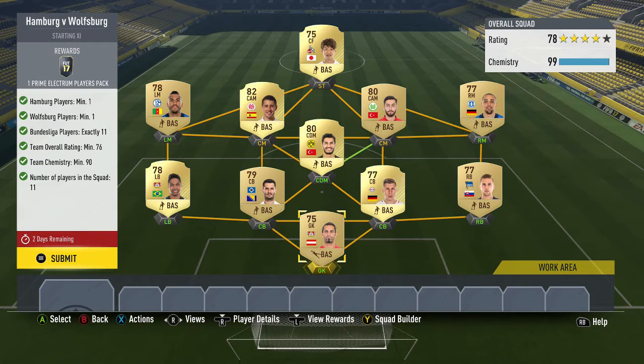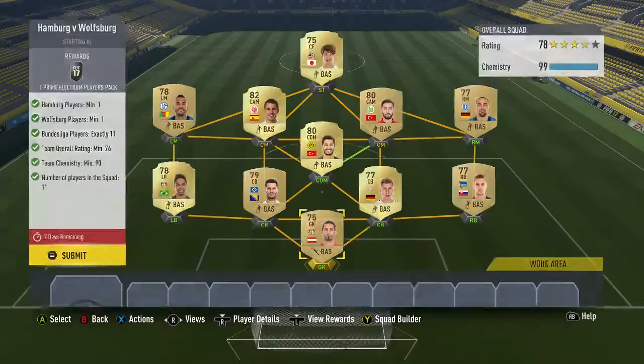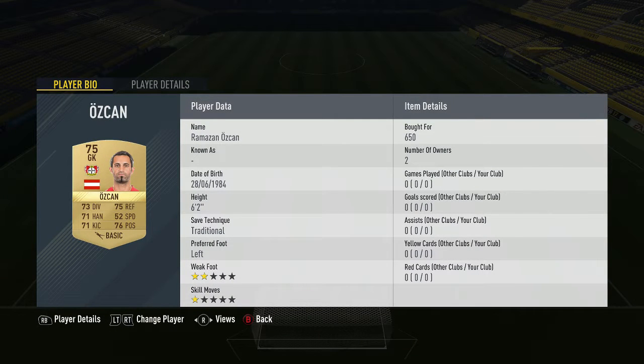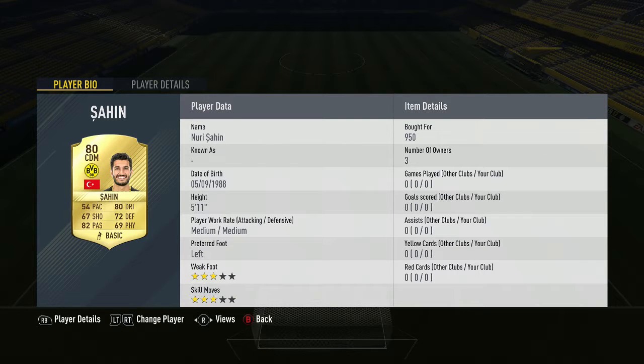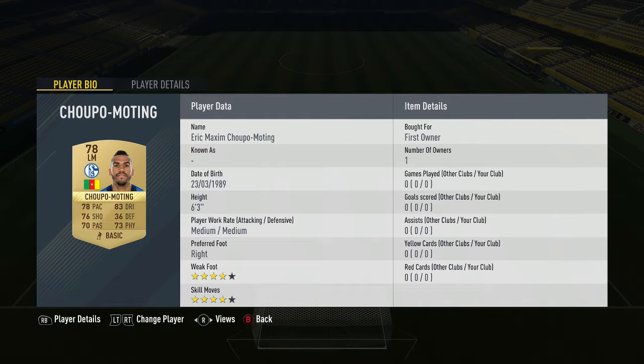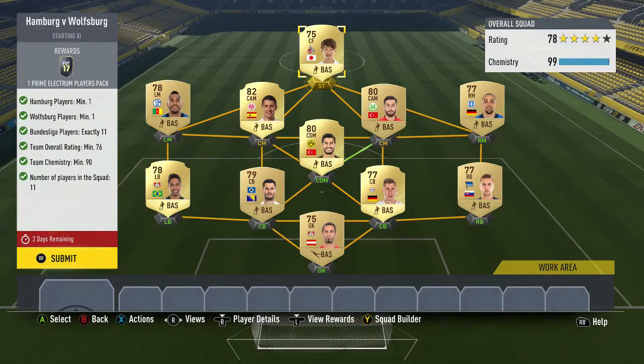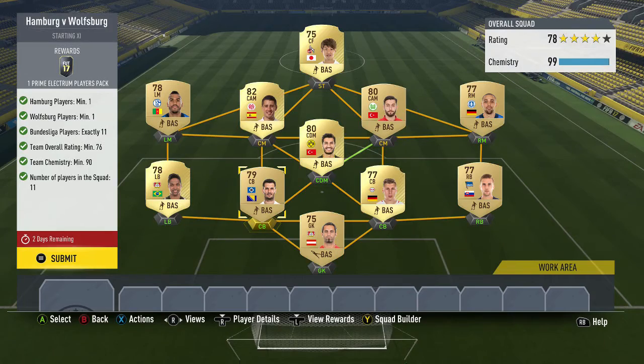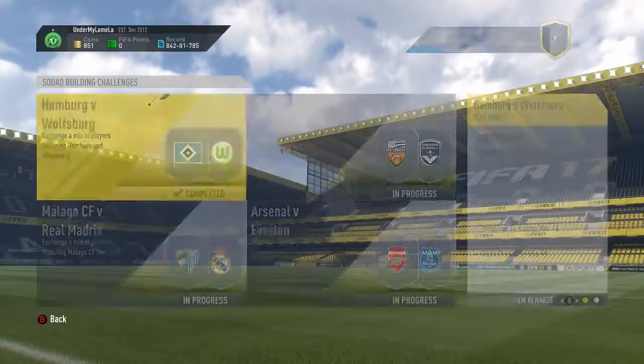This one was pretty easy. Hamburg won, Wolfsburg won, Bundesliga 11, 76 rated and 90 chem. I've actually gone over the top by two ratings but I can't be bothered changing it. We've got Ozkan, Peckerik, Orban, Saffich, Wendell, Sahin, Sam, Mali, Bojan, Chivamorteng and Osaka Saku or something. The Wolfsburg player was 1k, and the Hamburg player 1.1k — they're the most expensive, but the rest are pretty cheap.